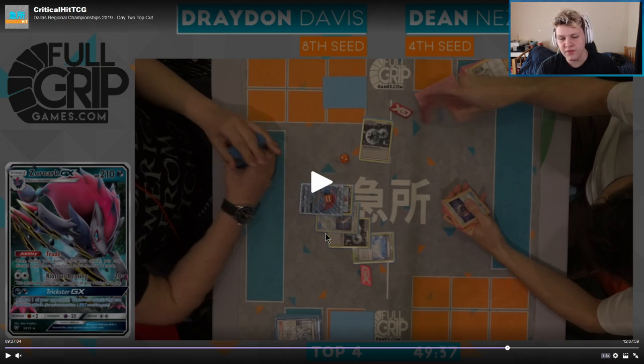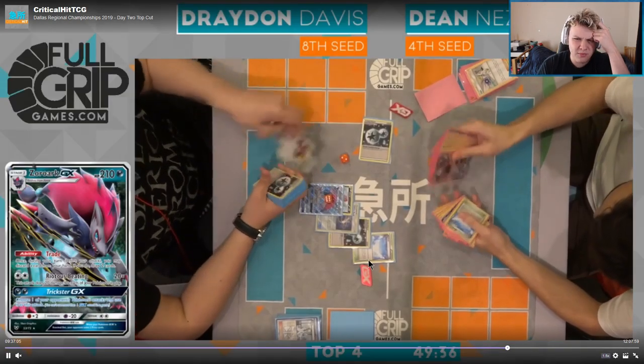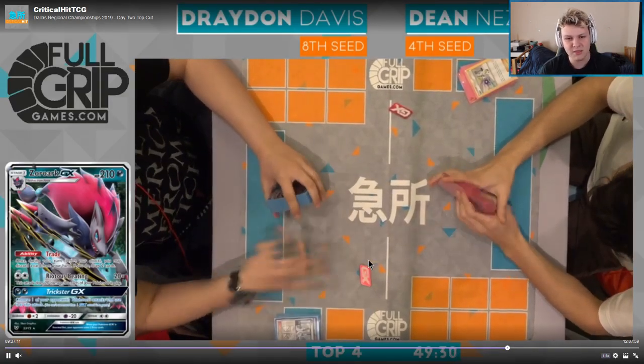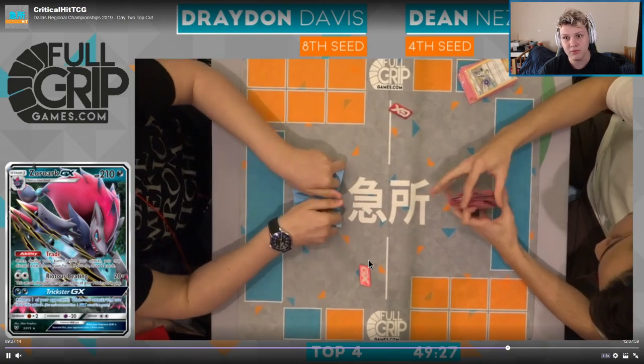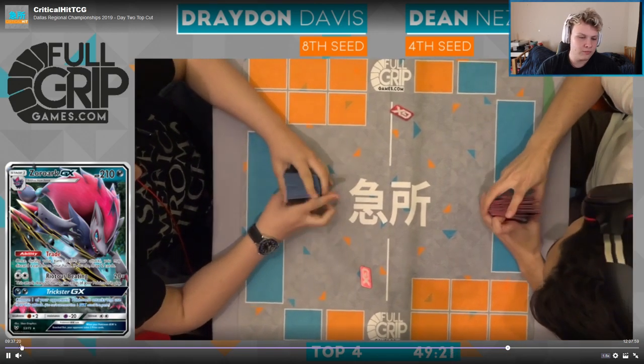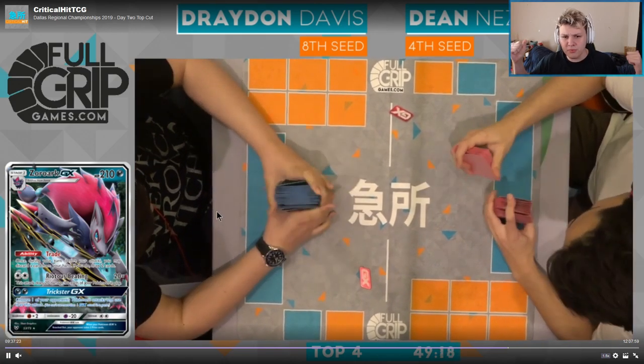Dean needed to draw into Field Blower plus Stretcher for Sudowoodo, and then he'd be able to knock out the active and limit Drayden's bench to four. Drayden would have been able to go to the egg — I don't think there's any real way for Dean to come back in that one actually. So a little bit of sloppy play from both players — Drayden really butchered his turn one. Dean was pretty smooth on turn one but then in the mid game definitely butchered it by not Guzma'ing the Garb and not evolving to the stand-in.